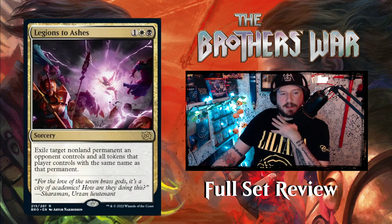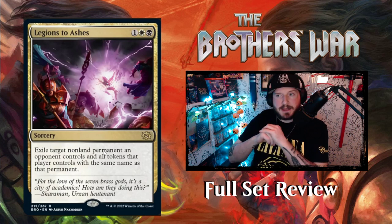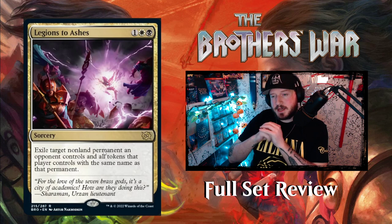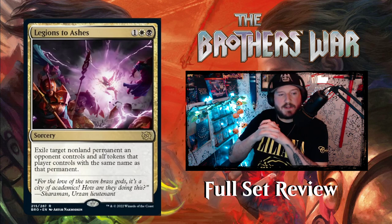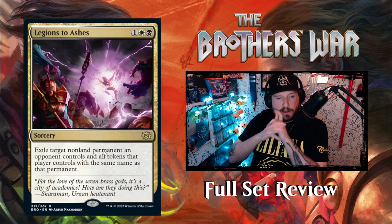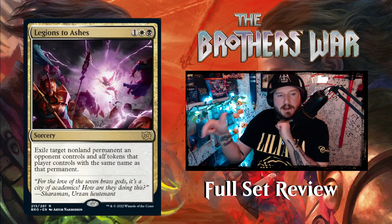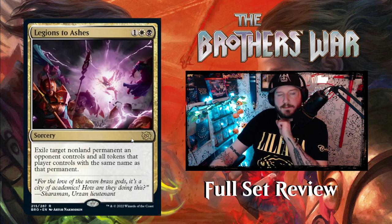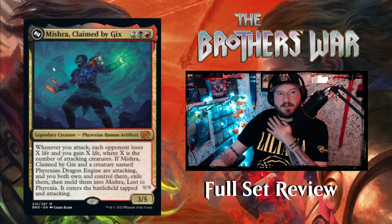Then we've got Legions to Ashes — one white one black for a sorcery. Exile target non-land permanent an opponent controls and all tokens that player controls with the same name as that permanent. This is like anti-copy magic — you exile a powerful permanent and all tokens that are copies of it. If I'm reading this right, you could exile one of their Power Stones and then exile all the Power Stones they have, since they all share a name. I've never seen anti-copy magic before — very cool.